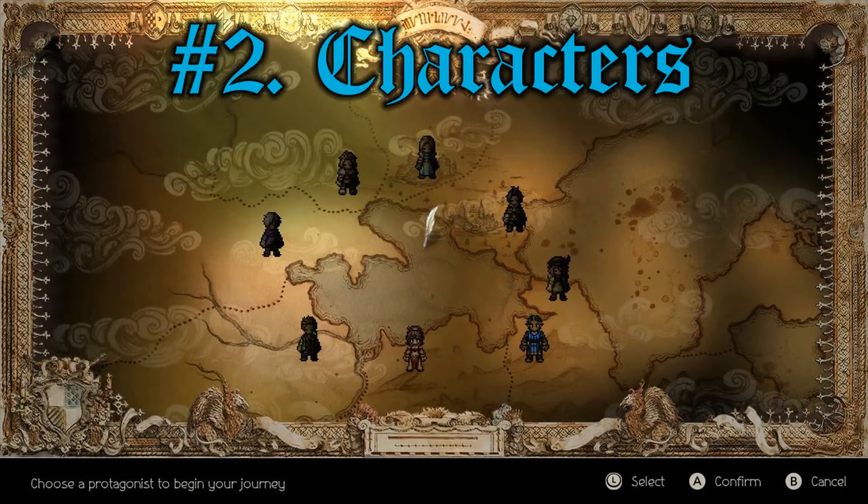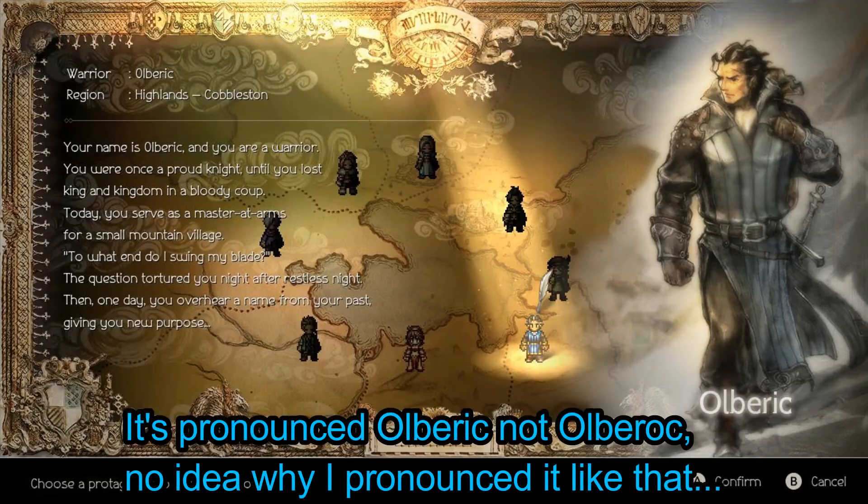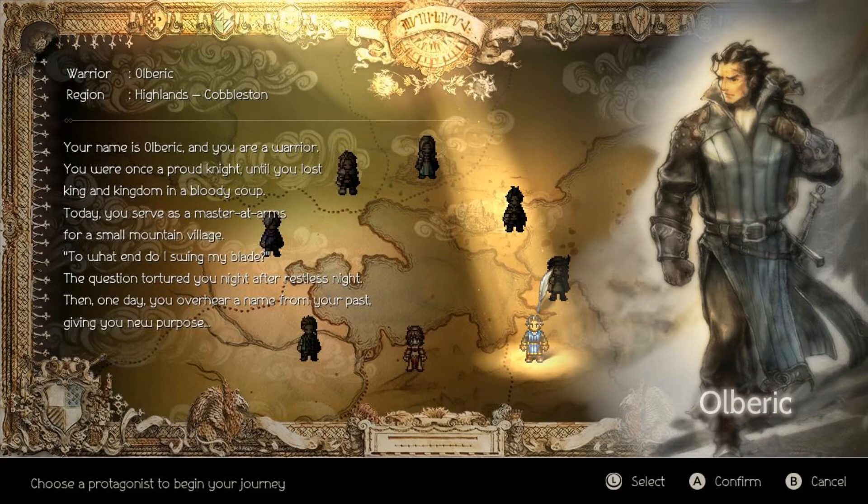Number 2: the characters. In the demo I was only able to play as two different characters, but they're very, very cool. The first one I played was Olberic, a warrior whose king was murdered by a man he thought to be his friend. He got injured and was taken in by a town, but he hid his identity — changing his name to Berg so they wouldn't know who he was. He was living as a normal person in this town, training people to help defend their town, since he was super capable and they needed help. Until one day some bandits raid the town and steal one of the villagers, and you go on a quest and figure out they're linked to the man who murdered the king.